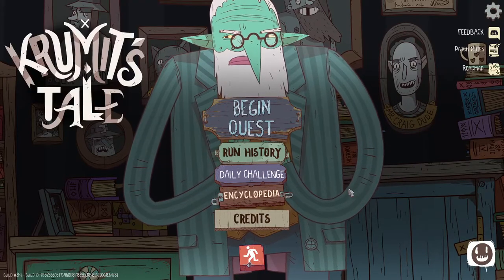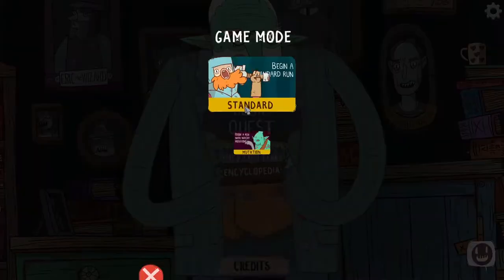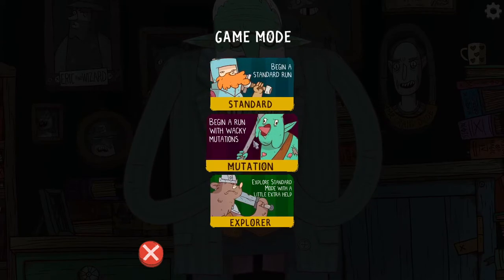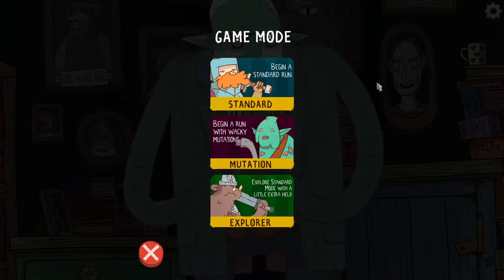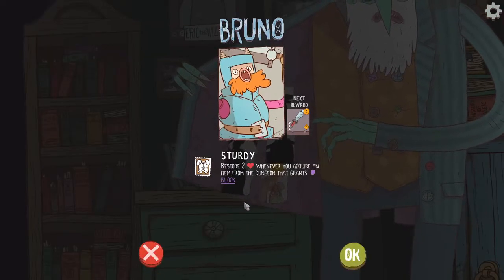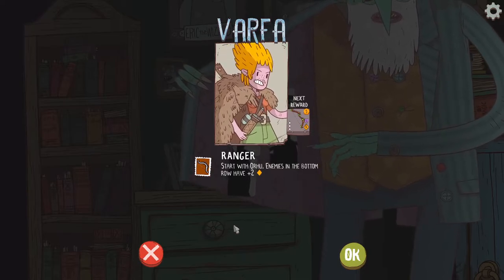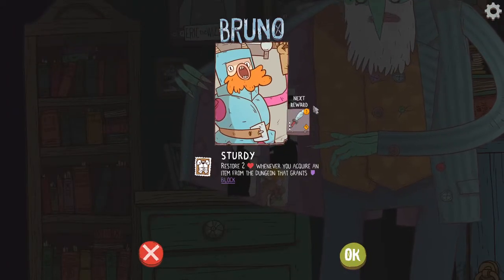I guess I'll begin the quest again. Options are standard run, mutations, or explore standard with a little extra help. Let's try a standard run. We have our character options: Bruno restores two health whenever you acquire an item from the dungeon that grants block — so he likes getting armor. Or there's Varfa, who came from DLC. Let's start with the base character, Bruno, for our first run. Enemies in the bottom row have plus two attack on the other option, so Bruno seems like the right choice.